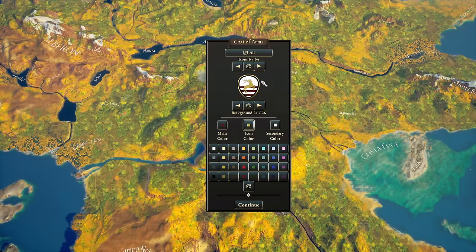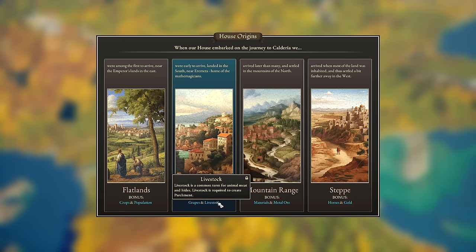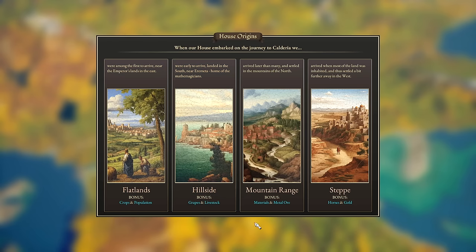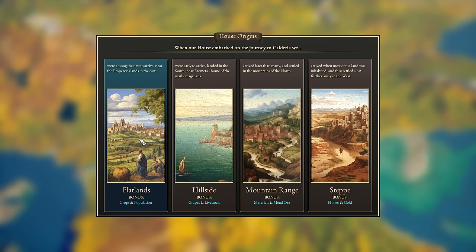From there we assign our coat of arms — I've got a golden stag on top of three red crimson lines on white. Then the final decision before we go into the game: how long has it been since we arrived in Calderia? Calderia is a mysterious island off the coast of somewhere. They've tried to populate it multiple times and it's always gone wrong. The emperor on the mainland has sent you and a bunch of other nobles to come settle it for the final time.